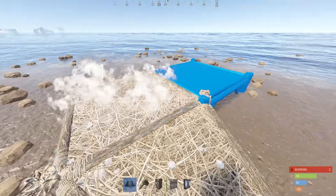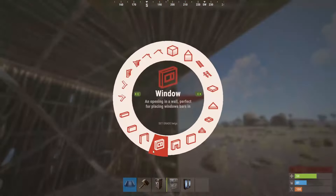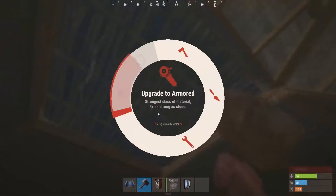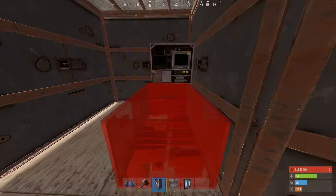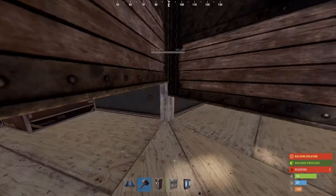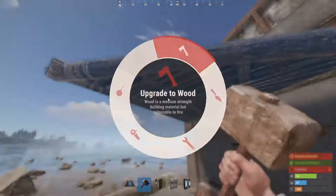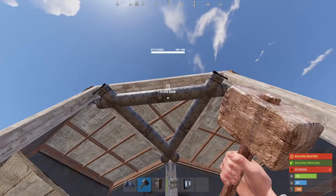We start off with the triangle foundation and two square foundations, and we wall it all in and put a lid on it. Then a double door at the front of the triangle foundation. Put the TC as far back as you can into the corner because we're going to put a shelf there in a minute. This starter base is nice and secure even when you don't have the materials. Coming outside to the side where the TC is - triangle, half wall, triangle, triangle. You can upgrade this to wood - there's no need for it to be stone, save on materials.